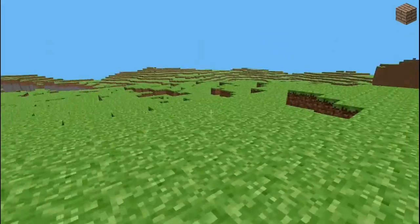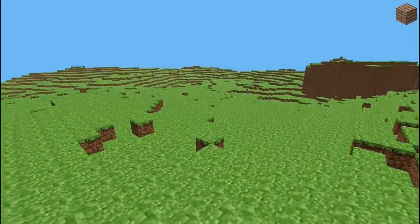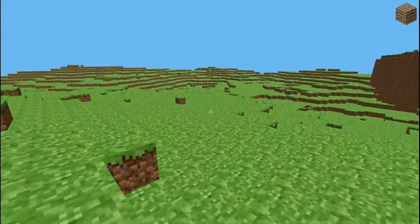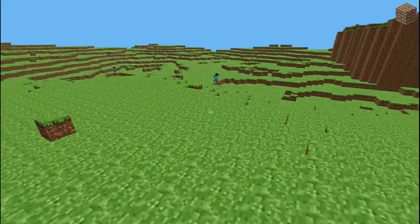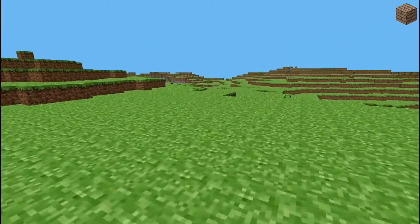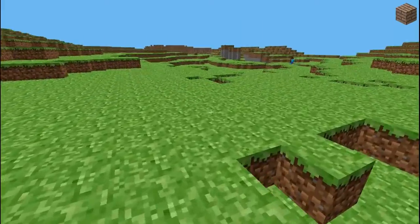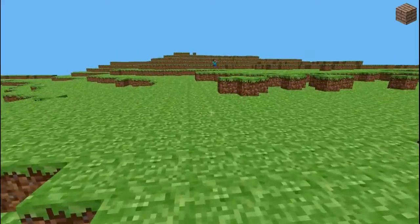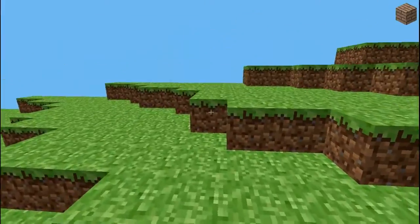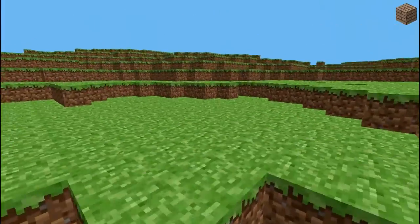There's no inventory screen in this version, no crouching — just jumping, moving around, and placing blocks. Very, very simple. No menu screens, nothing whatsoever. You launch the game and you're inside. This wasn't a public release — it was just Notch's own personal test. And obviously this isn't an infinite world; you can see the edge. If you jump down, you won't die because there's no health bar. There are no cave systems in this yet — it's just very, very simple.